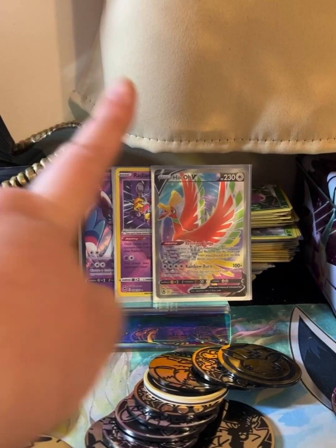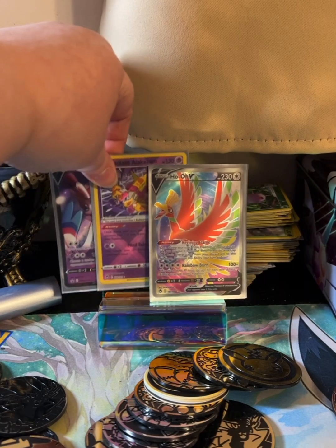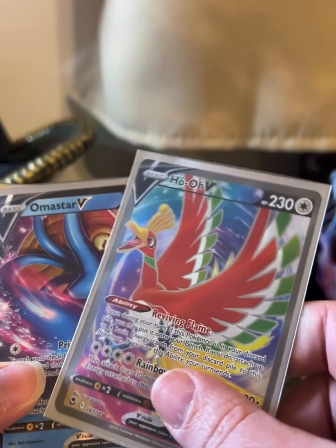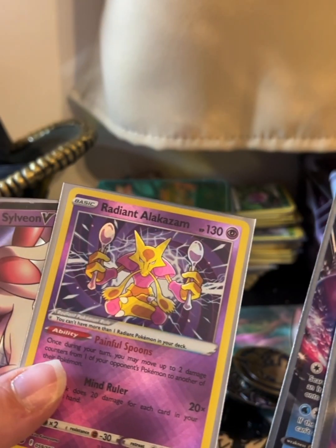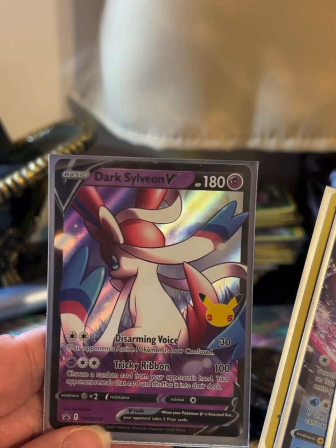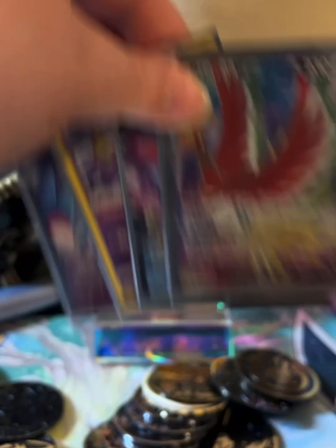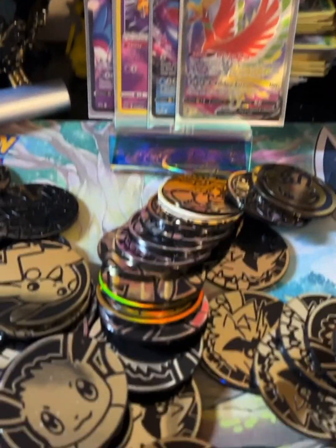Also make sure you guys are subscribing since I am giving away the Ho-Oh V full art, Omni Star V, Radiant Alakazam — all from Silver Tempest — and the Dark Sylveon V promo from Celebrations. Once we hit 100 likes and 100 subscribers, I will go ahead and pull the winner for that.